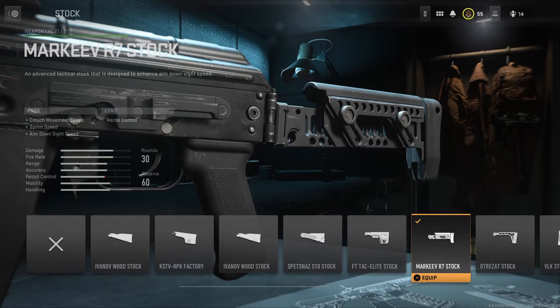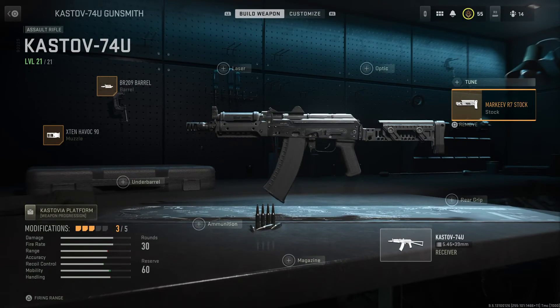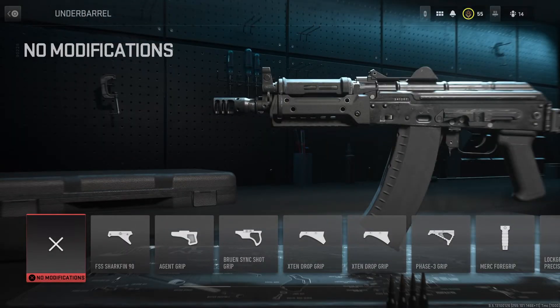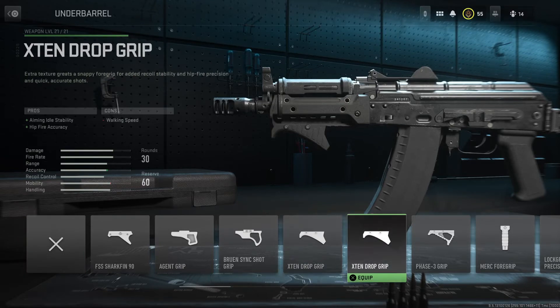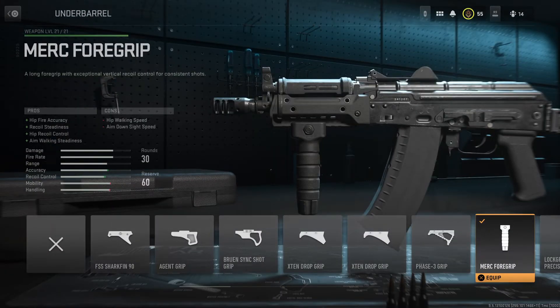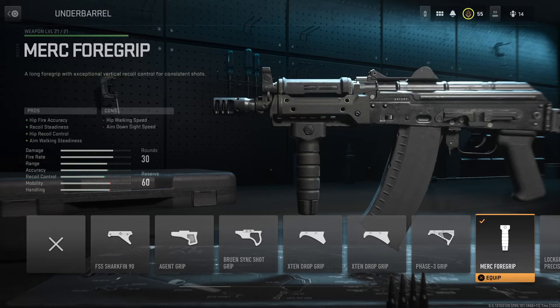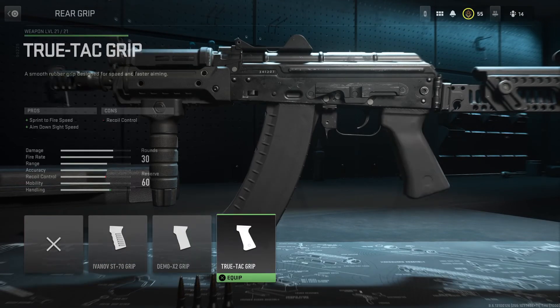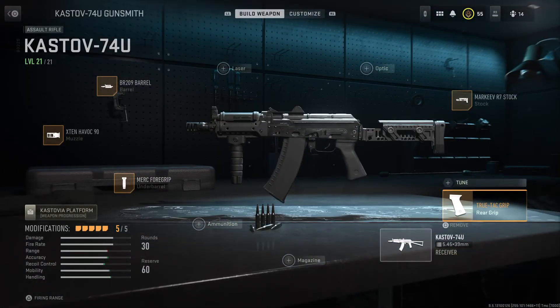It also improves sprint speed and ADS. For the underbarrel we're going to use the Mark 4 grip, which improves hipfire accuracy, recoil steadiness, recoil control, and aim walking steadiness. Last but not least we're going with the True-Tack grip, which improves sprint-to-fire speed and ADS speed, with the negative of recoil control — but if you know your weapon you should be able to control the recoil.